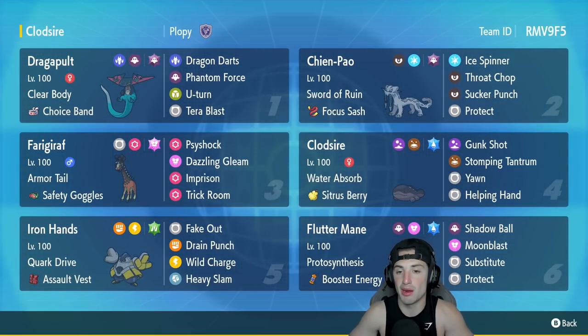First Pokemon for today's team preview is Dragapult — super fast, super powerful. It's next to Chien-Pao, has a Choice Band and Clear Body as its ability, with Dragon Darts, Phantom Force, U-Turn, and Tera Blast, which turns into a Ghost-type move because that's our Tera type.